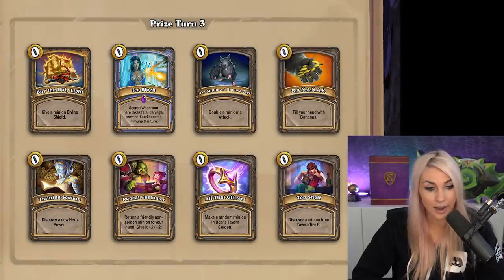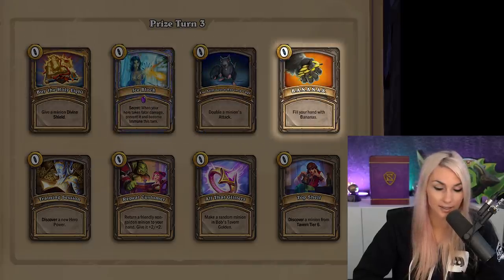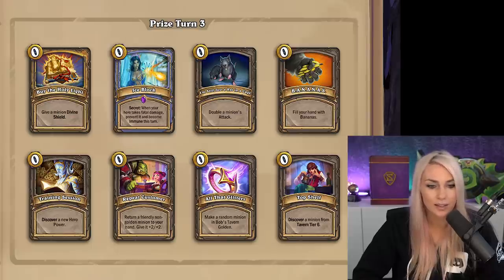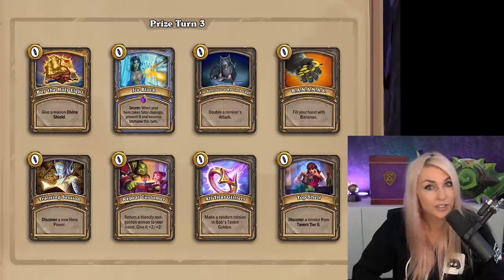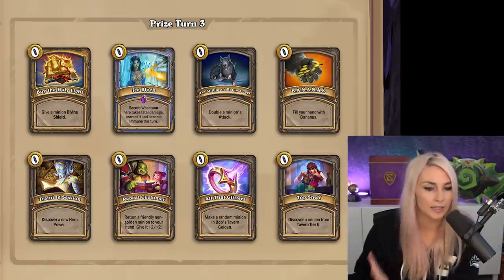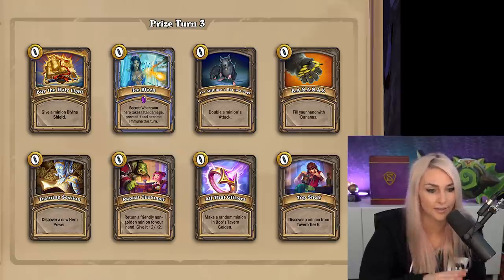Some of these turn 3 cards are very good tech cards — give a minion Divine Shield or double a minion's attack. If you have a poison minion, I highly suggest giving a minion Divine Shield. Or if you have a big taunt, Divine Shield is really nice on that. I don't like Double a Minion's Attack as much, but I do like it if I already have minions with Divine Shield — like a Cyclone that already has Divine Shield. Then doubling that attack is really great. Same with Foe Reaper. If you already have Divine Shield, take Double Attack; if you have high health, high attack, or poison, take Divine Shield.